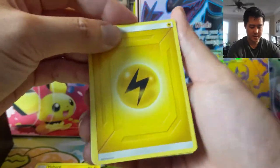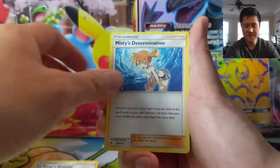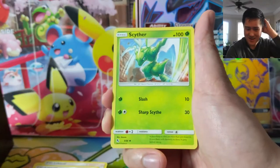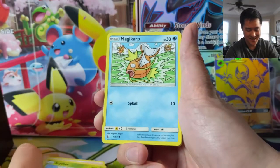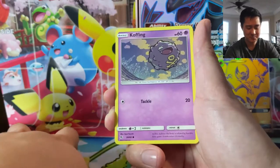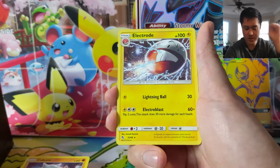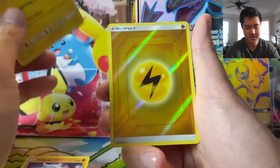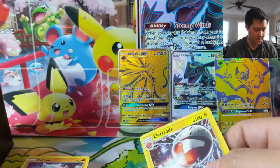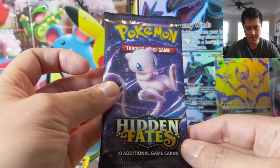Come on, let's get at least one more hit. The past couple of Hidden Fates openings we've been pretty down on our luck, so maybe this is a good time to transition to Sword and Shield. But we got a Cofagrigus — Electrode is our rare slot, and then another reverse energy. Those aren't nothing, but nothing crazy.